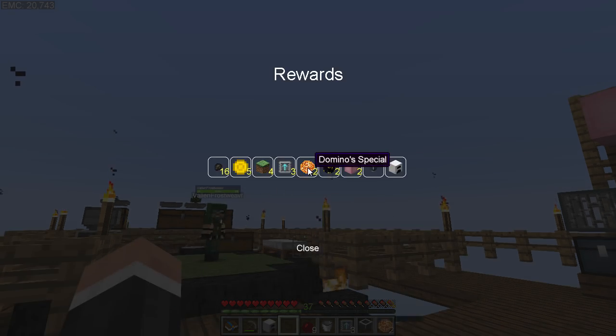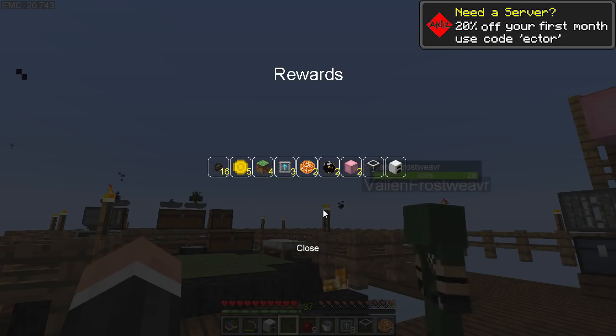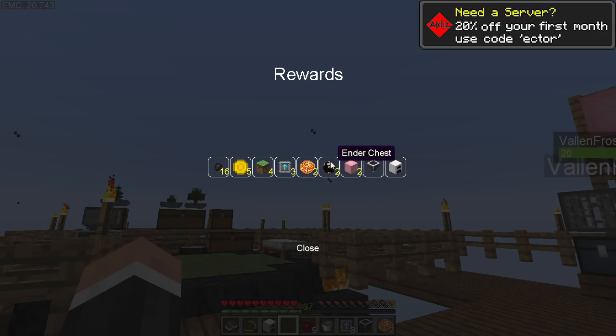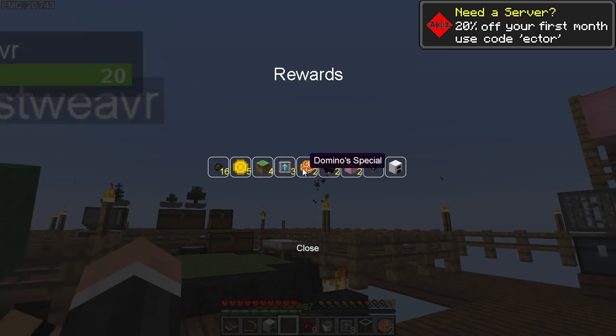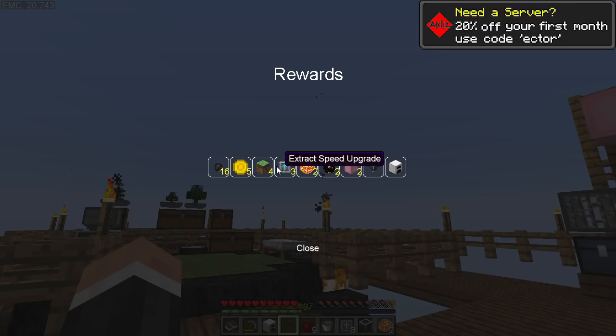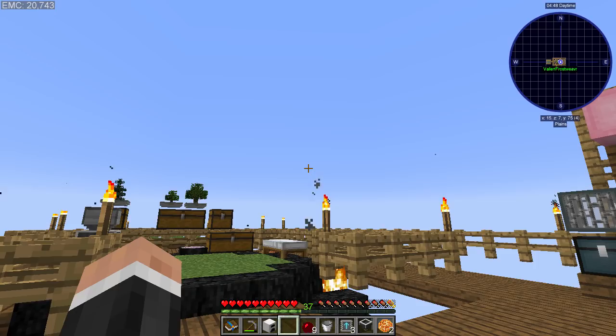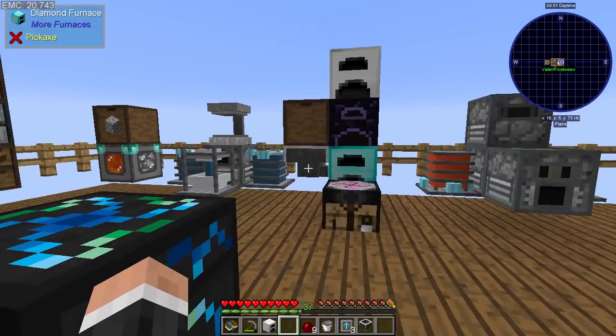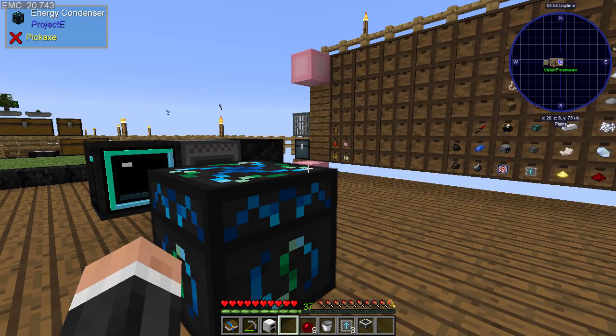I've got 17 — boom. That's quite a lot. I've got four more pink elevators. Oh, I've got two more. Excellent, we can go vertical. I've got more ender chests, which is quite good. A bit of money — not the hugest, bestest stuff, but not terrible.